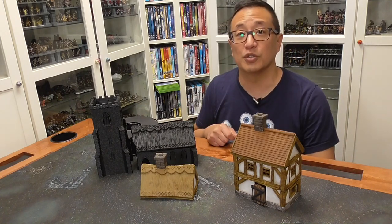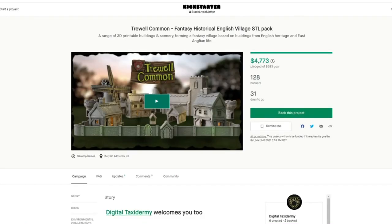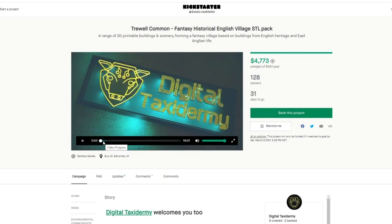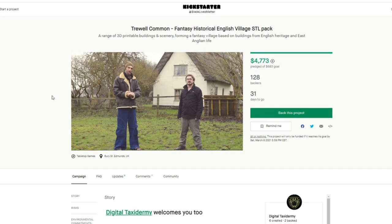Let's jump over to the computer where I can walk you through the current Kickstarter. Here is the Kickstarter page — again, links in the descriptions below. Go ahead and watch their intro video. The guys over at Digital Taxidermy are super nice. This is the first time I've seen them show themselves on camera, and I think Neil might be seven feet tall — he just looks super tall. Neil, if you're watching, how tall are you? In these videos you look like a giant!